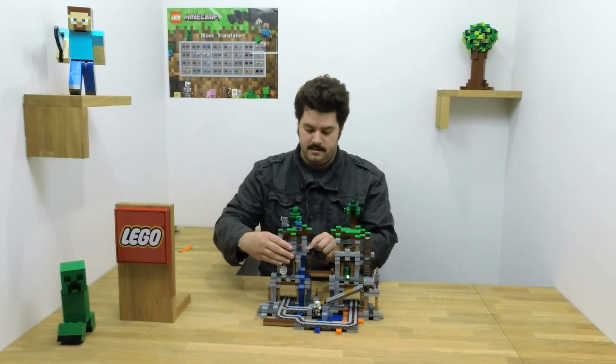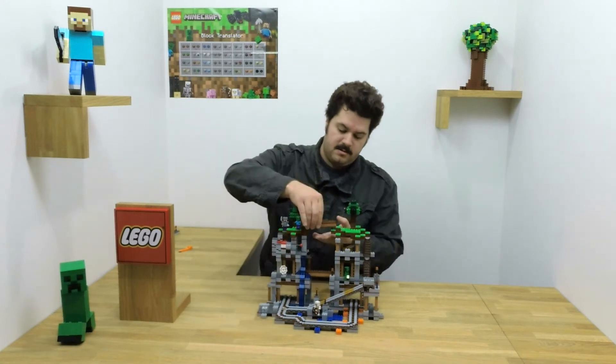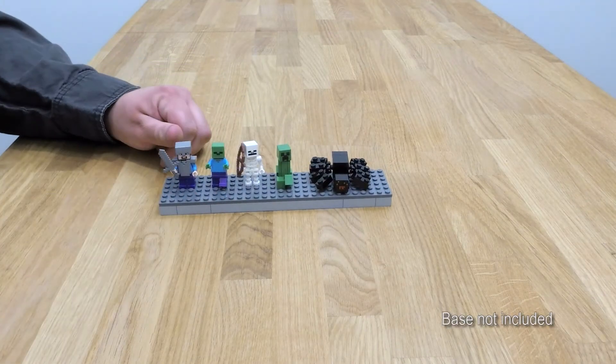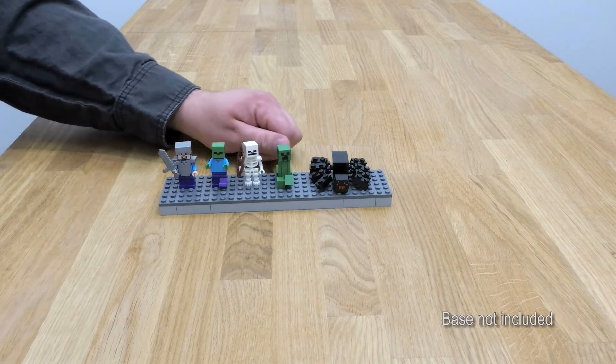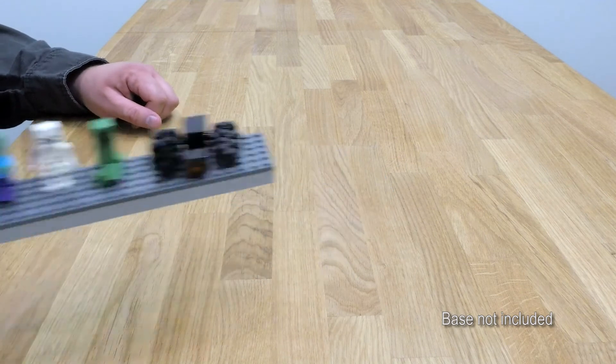Now let's take a look at the characters. You get Steve with iron armor and an iron sword, a zombie, skeleton, creeper, and a spider.